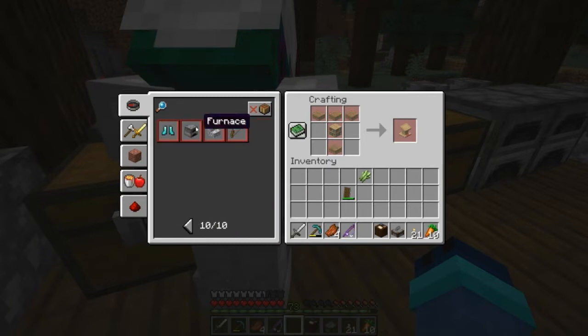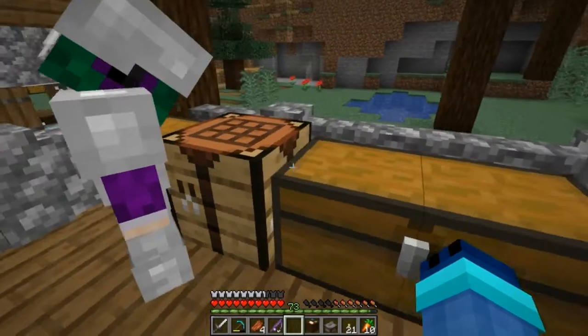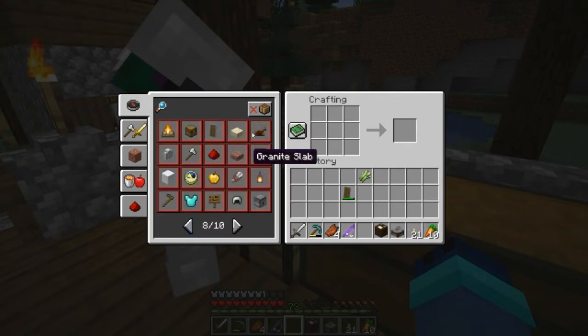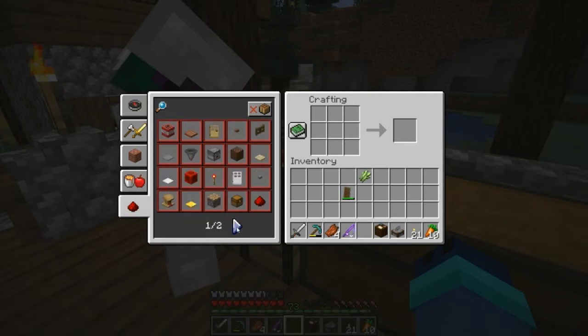Stone cutters, campfire, sign, dispenser... that's right - there's two new furnaces called a smoker and a blast furnace. I need birch logs for that. I found the cartography table. It's called the lectern.